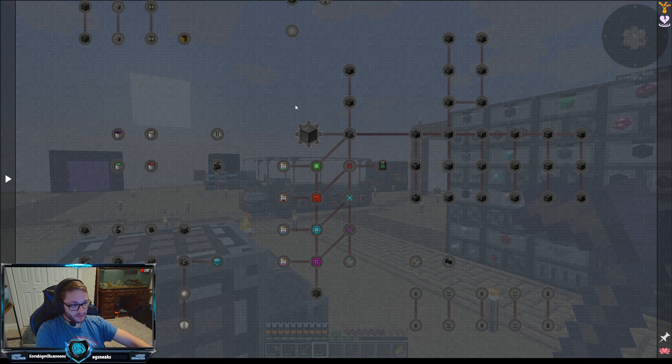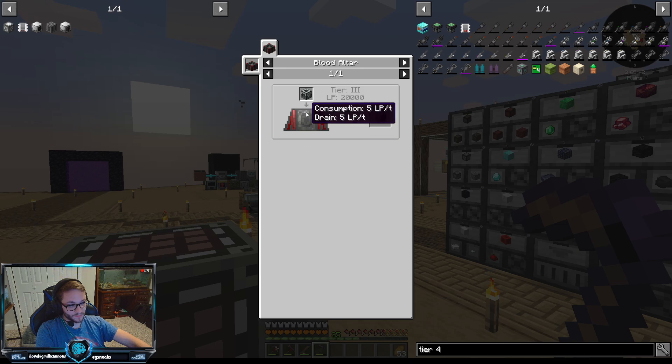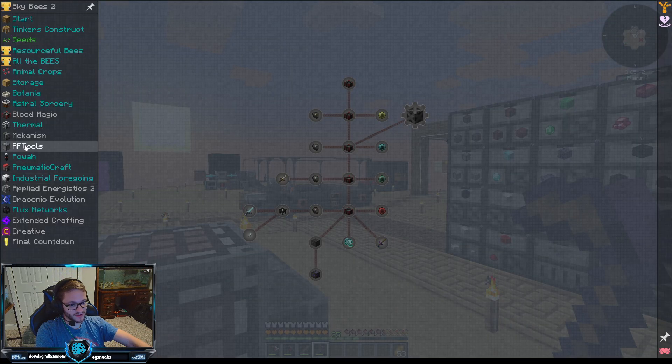In order to get into Mekanism we need to get steel casings, which will unlock it. That will need a tier three blood altar and a machine frame that we already have. So it looks like we need to get into Blood Magic, and I think that's where the mod pack is about to take us.